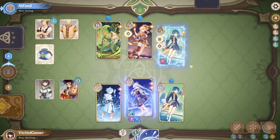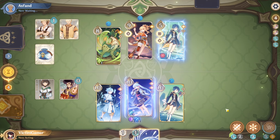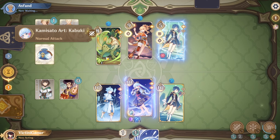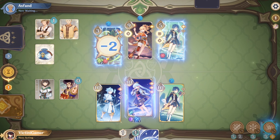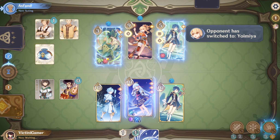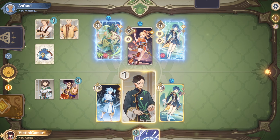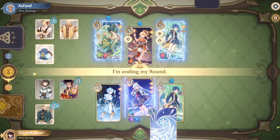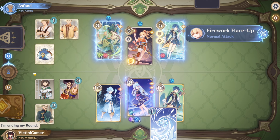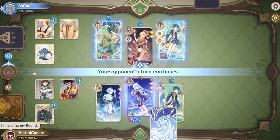He's probably gonna heal this turn. Well, never mind. What is Asphan gonna do? Switch? Okay, well, he's dead. We'll just do that. We're gonna be doing the combo. There we go. We can use this and end our turn. Now, we will use Ayaka's burst next turn.